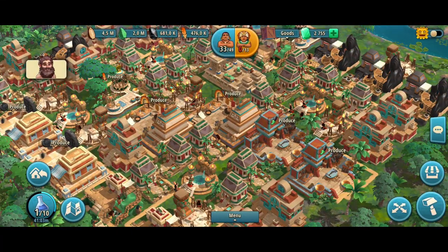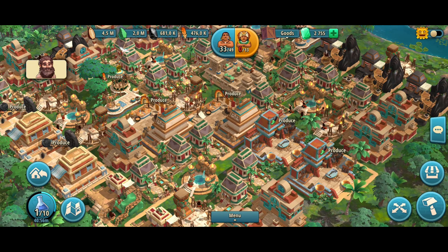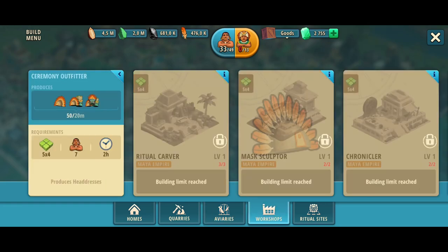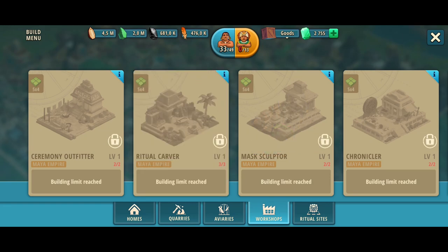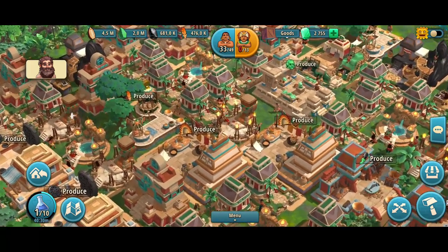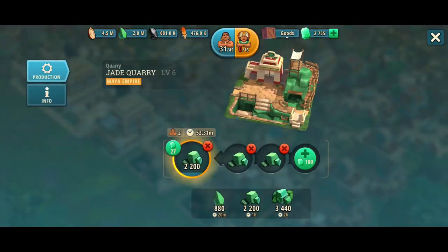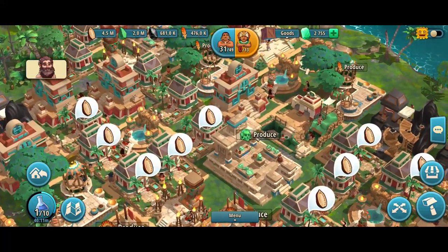Now let's move on to the Age of the Franks era. Once you finish the Byzantine era and find your path to the Age of the Franks, the Maya Empire introduces brand new production buildings, such as the aviary for producing feathers as the third secondary resource next to jade and obsidian, and brand new workshops such as the ceremony outfitter for producing the final resource headdresses and the ritual carver for producing the last final resource called daggers. Here comes my recommendation for the beginning of the Age of the Franks era: the production chain that includes aviaries is extremely demanding for cocoa beans. The amount of cocoa beans needed for one production in the aviary almost triples the cost required in jade and obsidian quarries.